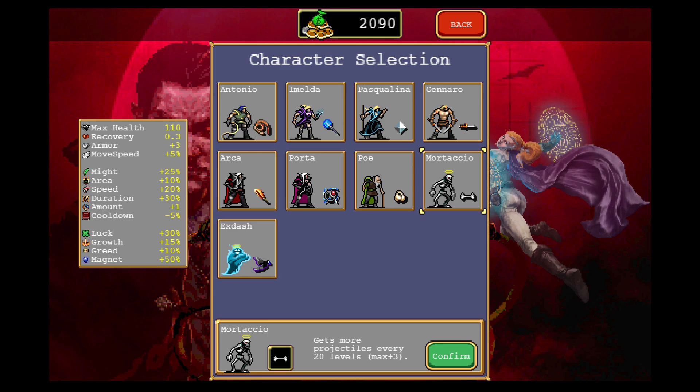Each character in this game has a different unique perk, and today I want to give Mortaccio a try, since his perk gets you three extra projectiles as he levels up, and that seems pretty nutty. The main downside to him is that he starts off with the bone as a weapon, which I don't believe is very good.